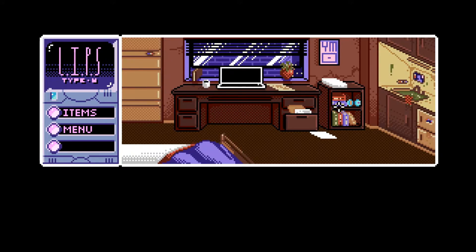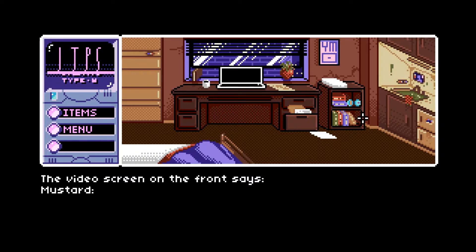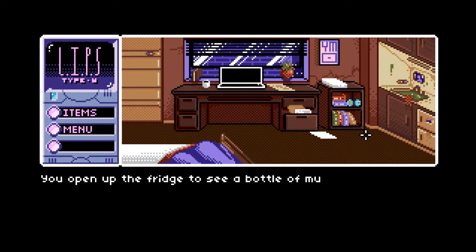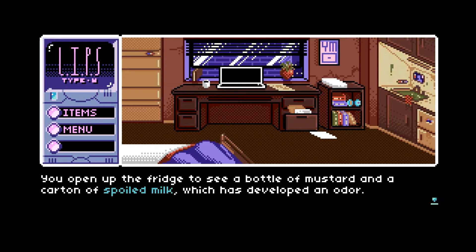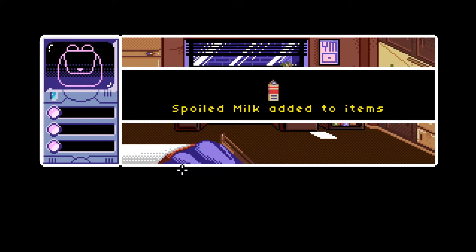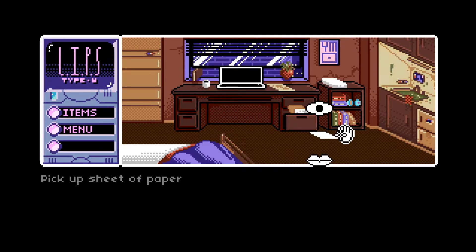Now we can click around the environment, very reminiscent of other point-and-click style games. There's lots of different things to click on — for instance we'll look at the fridge. The video screen says mustard half full, spoiled milk ten days past expired. You open the fridge to see a bottle of mustard and a carton of spoiled milk which has developed an odor — it has one more good day maybe. We take the milk, because in an adventure style game if you see something you take it. You can examine, talk to, or grab items.